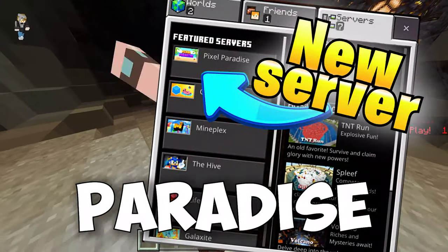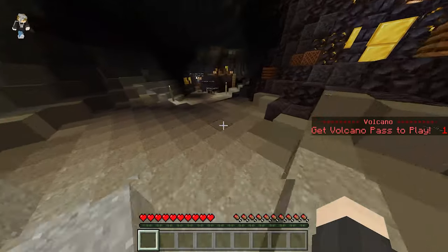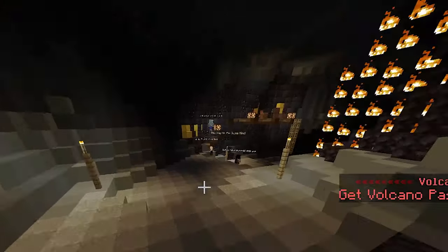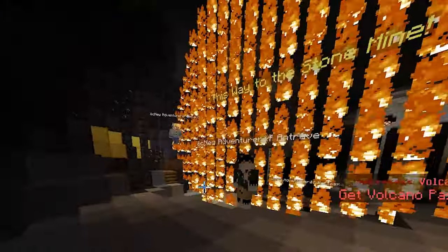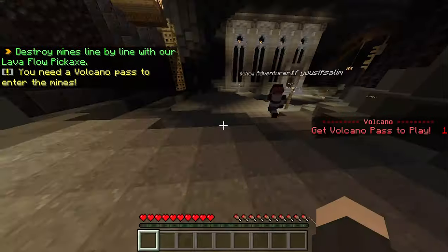The Volcano game mode on Pixel Paradise offers many treasures and mysteries to solve. The only problem, however, is that there's a huge firewall blocking your path. The only way to get rid of it is by paying a $2 entrance fee. Or is it?